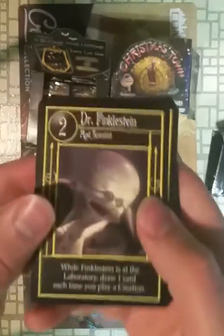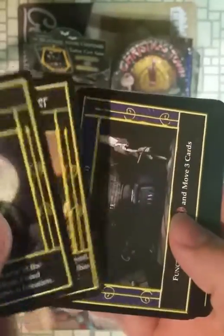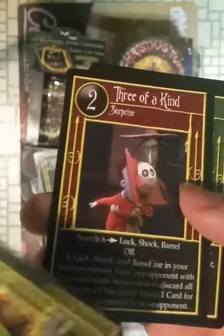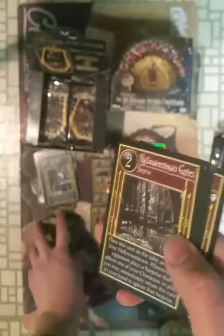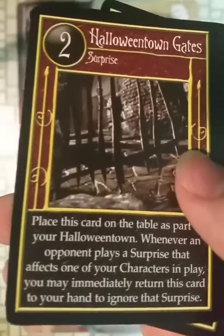Dr. Finkelstein — he's got his own starter deck. Three of a Kind — so this will have to do with the Lock, Shock, and Barrel cards. Nutcracker. Jumbo Tree Bag. Mellow Trio. I haven't played the game yet, but I like this card. Kind of reading it — I think it's going to be like a counter spell.